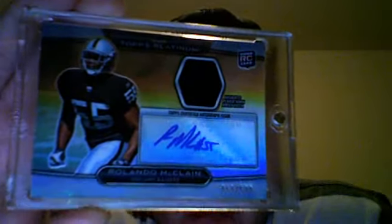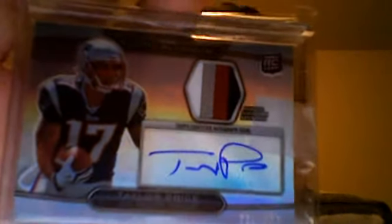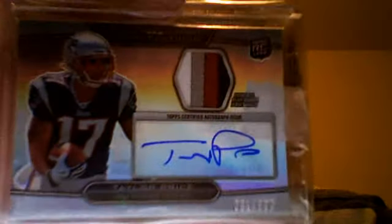Next we have an all-black patch — Rolando McLean, 417 out of 500. Then we got Taylor Price, 381 out of 800, four color: white, gray, red, and blue — a really nice looking patch. What I appreciate most about this set is even if you have guys you don't hear too much from, whose cards aren't what you'd consider valuable, they've got really nice patches. I thought this was a pretty affordable set to put together.